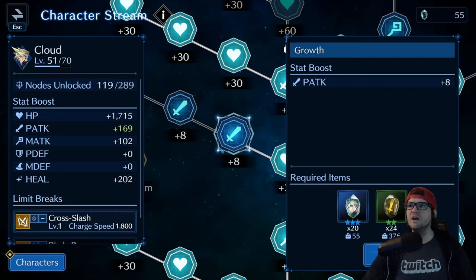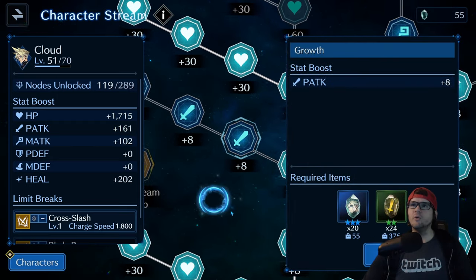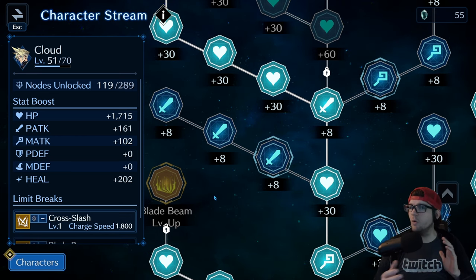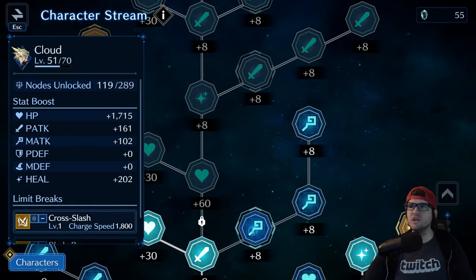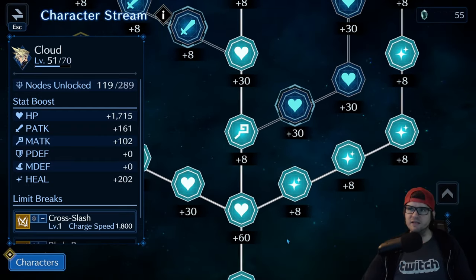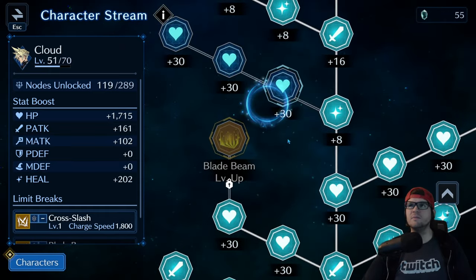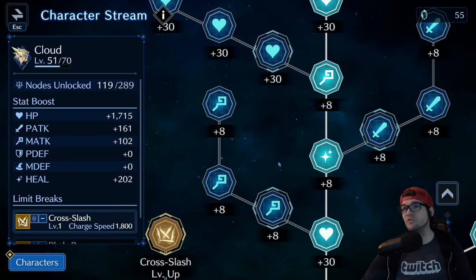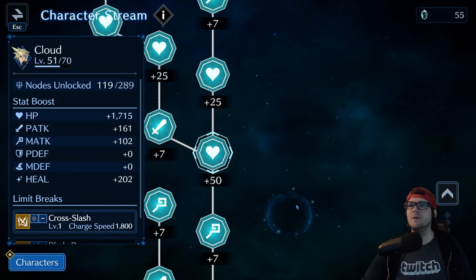For example, to unlock a node for Cloud I have to use 20 Cloud memories. Since Cloud is primarily a physical attack unit with nothing magic-based, you don't want to focus on magic for him. You pretty much want to avoid the magic nodes that cost memories — they don't give you an advantage and aren't worth getting. I've skipped many of these on my level 70 Cloud on my main account.